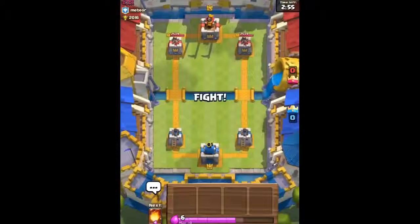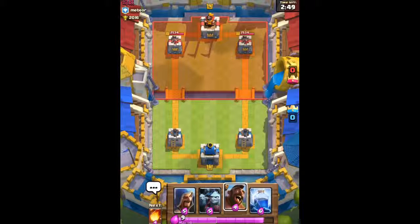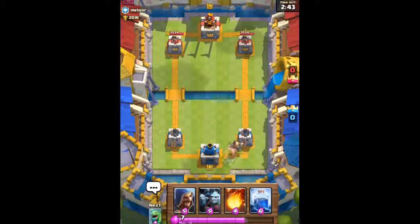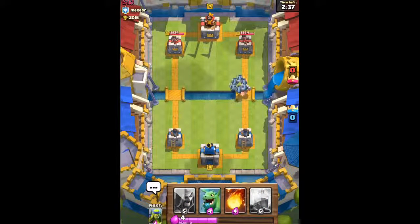Up against this level 9 player, we have Wizard, Minion Horde, Hog Rider, and Lightning spell. We're gonna start off with our Hog Rider since he's the lowest Elixir card, all the way at the bottom. We're gonna combine him with the Minion Horde. He still hasn't played anything — he's gonna send out his Mini P.E.K.K.A., he was waiting for that.